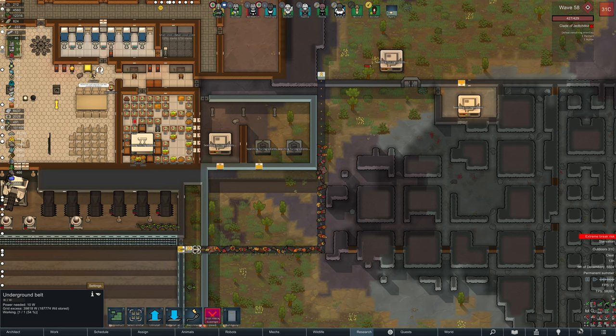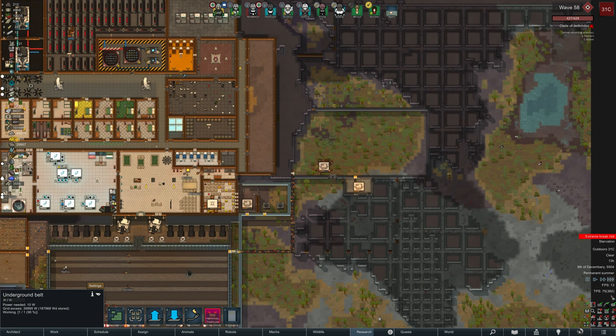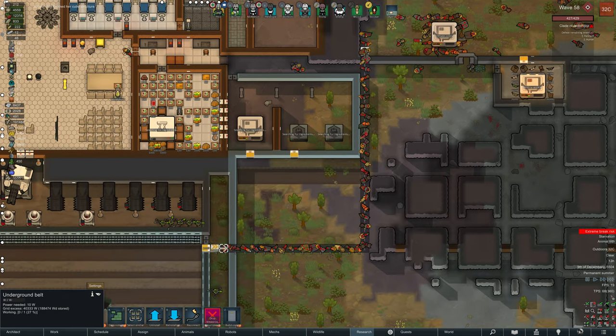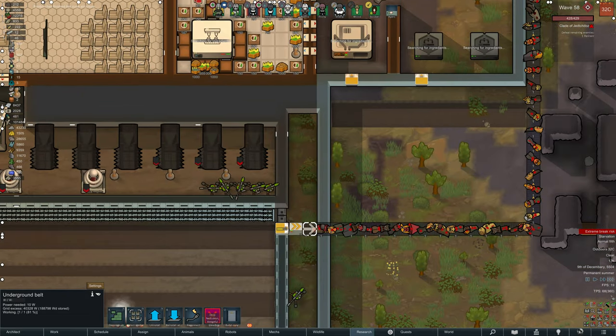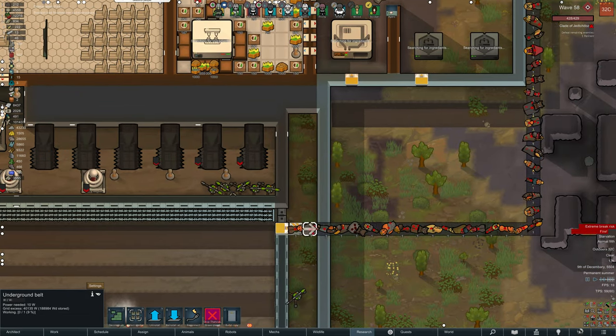This is the automated corpse picker-upperer - it takes the corpses from the kill box and puts them into the cemetery. The cemetery then automatically cremates the corpses, dropping the clothes that go into the smelter at the bottom there, which then burns the clothes. Automation is a fantastic thing.